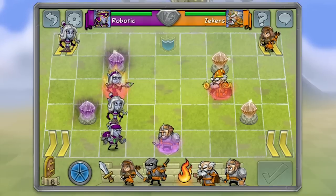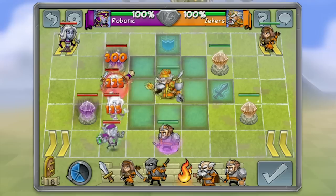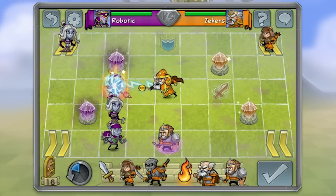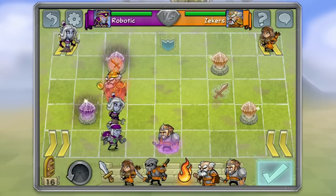My opponent has a fully powered-up impaler with a scroll attack, so it would be in my best interest to take them out so they cannot attack me with it. After you knock a unit out, it's best to stomp them so they can't resurrect and kill you.